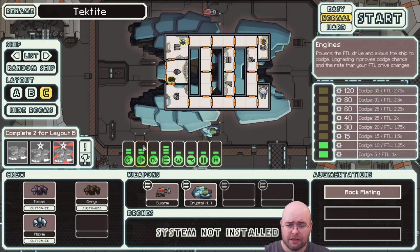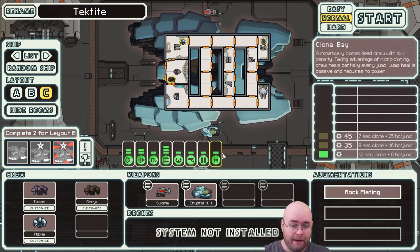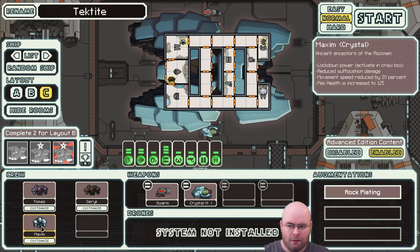Looking around, looks like I have at least normal of everything. We have a cloning bay this time instead of a medical bay, which is a sign that we're probably conducive to boarding strategies. But looking at the room layout, this is — yeah, great, to put it mildly. It's actually pretty darn bad.